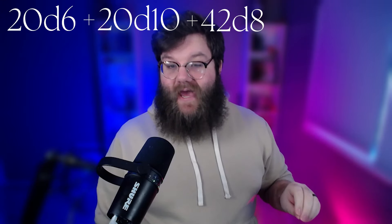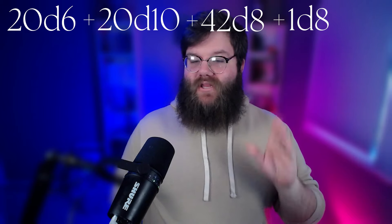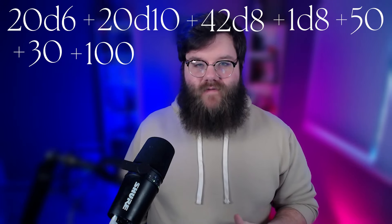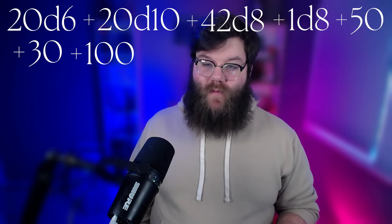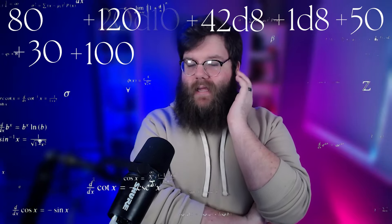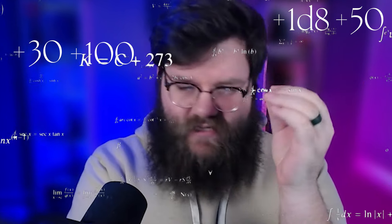Step four: the DM rolls their eyes and lets us roll damage. Each attack at base is 2d6 plus 2d10 plus 5 plus 3 plus 10. Each attack we smite, and since it's a demon lord we get an extra d8. We use our bard slots first to smite, then use the swords bard flourish. Total damage: 20d6, 20d10, 42d8 from smites, 1d8 from the swords bard flourish, plus 50 from strength, 30 from magic bonus, 100 from great weapon master.